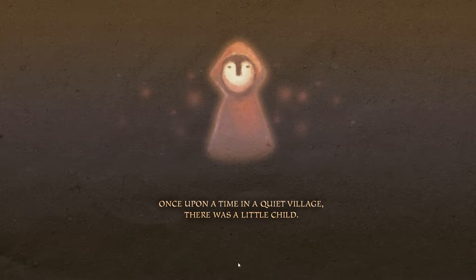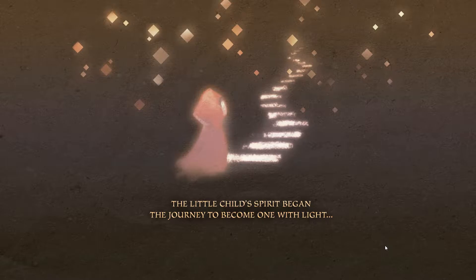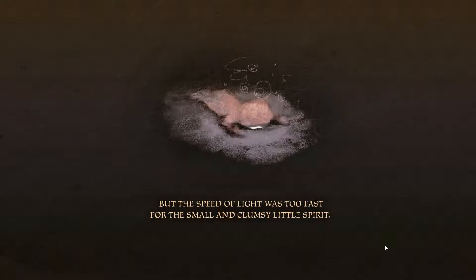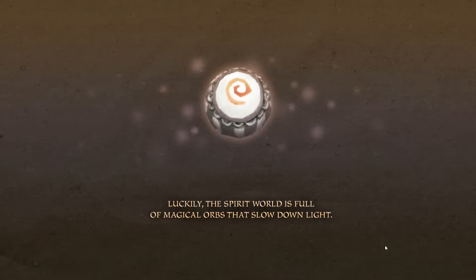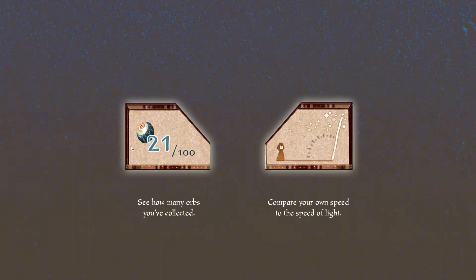Once upon a time in a quiet village there was a little child. Sadly the little child fell into death's icy grip far too soon. The little child's spirit began the journey to become one with light. But the speed of light was too fast for the small and clumsy little spirit. Luckily the spirit world is full of magical orbs that slow down light. Collect orbs to slow down light to walking speed so you can finally move on. There are 100 orbs — we have to collect all 100. Compare your own speed to the speed of light.